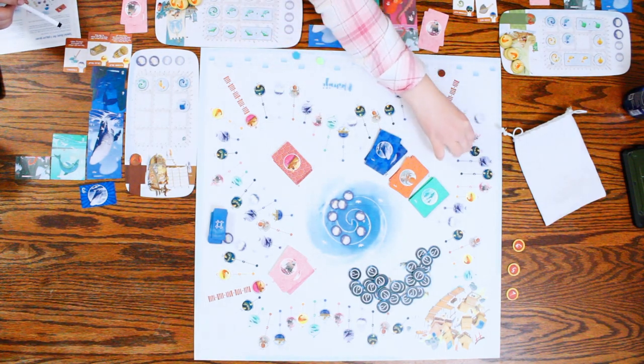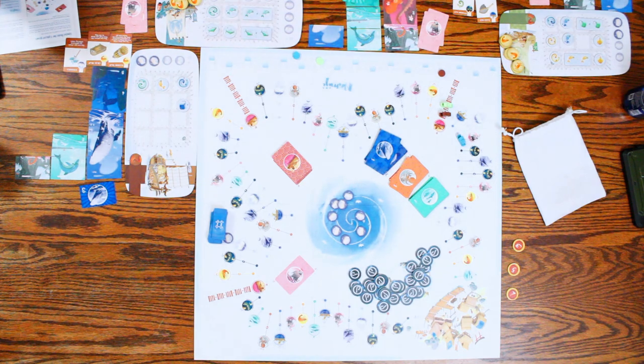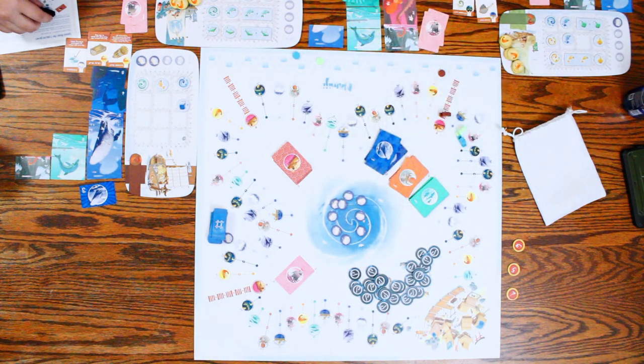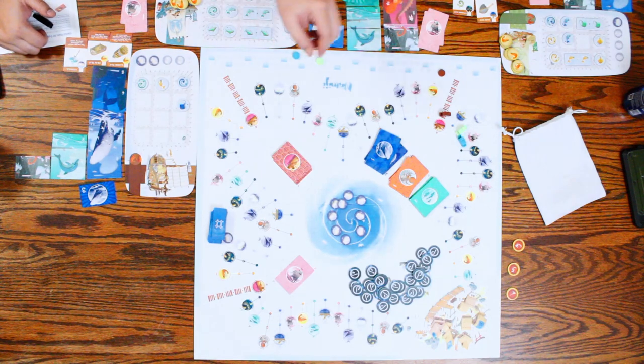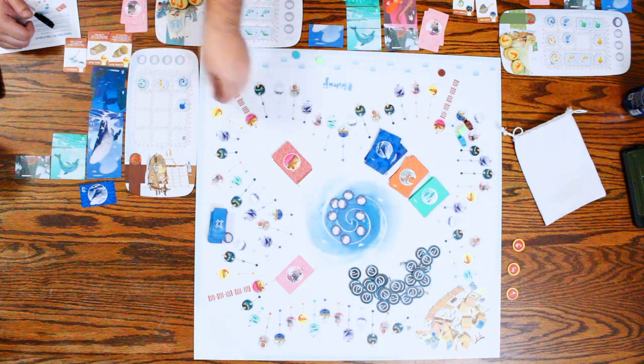I'm going to go to the Sacred Rock and get to look through and pick which one I want. Drew goes second. I don't have enough to net fish, so sacrifice — no, offering it is. Because of my special thing, I can throw in these two offerings.